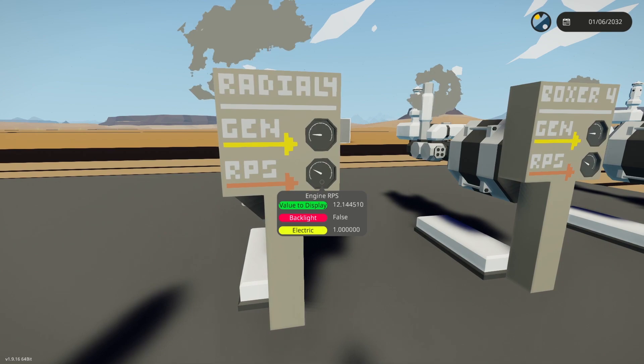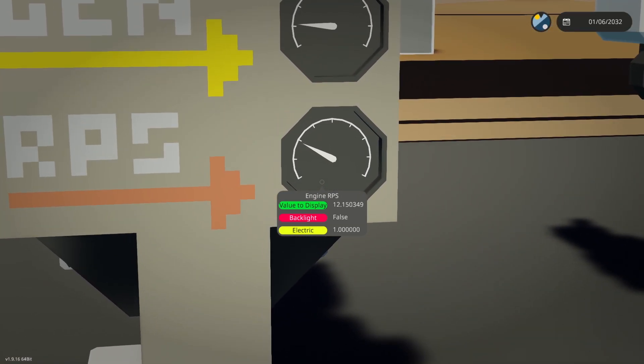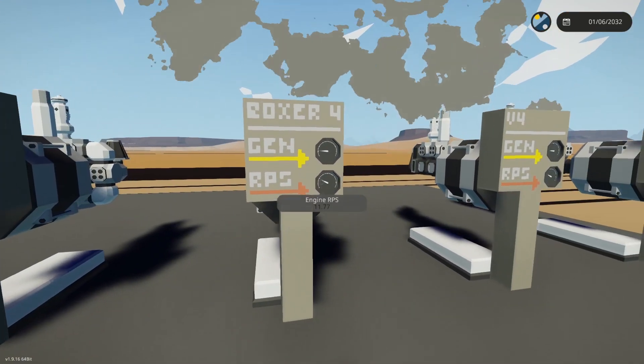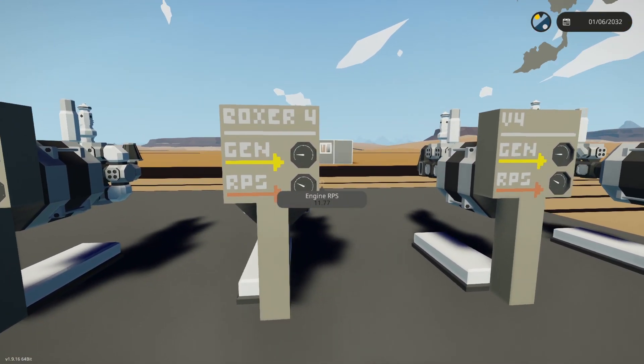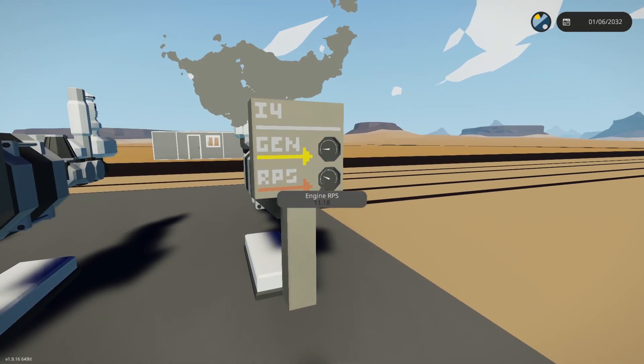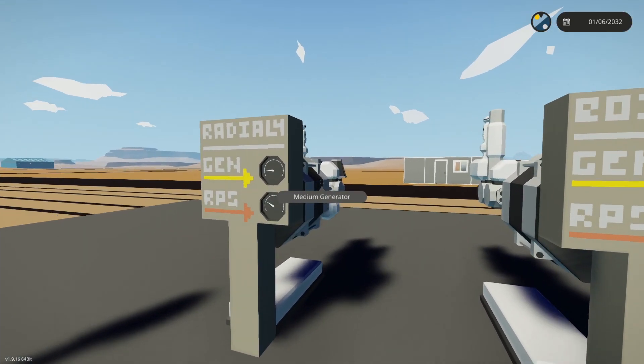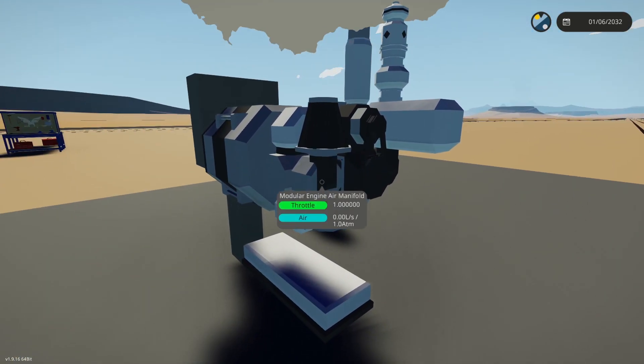On the radial-four we've got 12.15 RPS, on the boxer 11.77, on the V4 11.77, and on the inline 11.18. These are at full throttle — the maximum throttle you can give them.